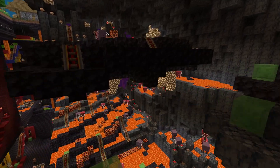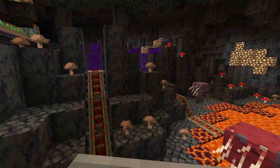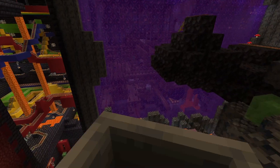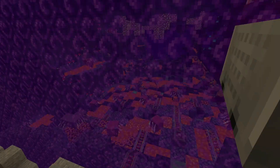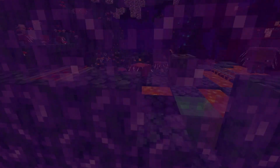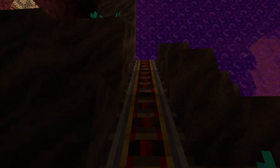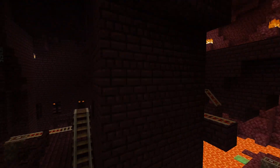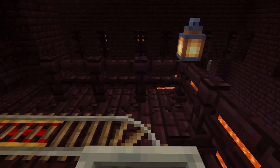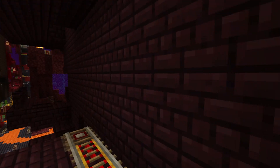Entering the basalt biome you'll see that upper island that I talked about earlier. Before we go to the next section I'll stop it here and talk about that in another video. This next section is just going to go through the nether fortress biome with all the different paths so you can see how different they are. There's not much to talk about here so just enjoy the views and enjoy the different paths.